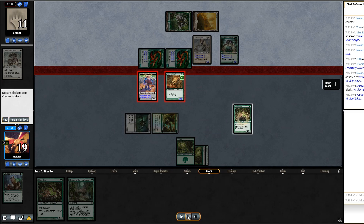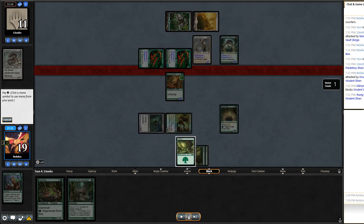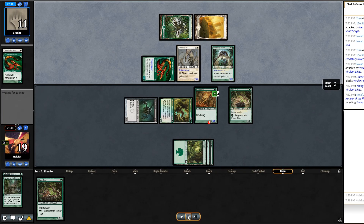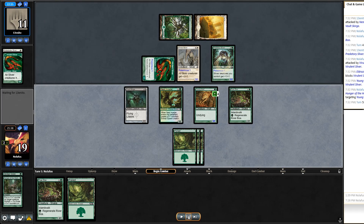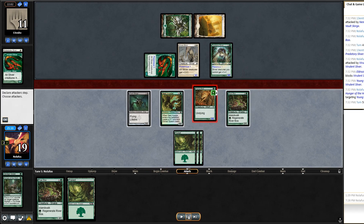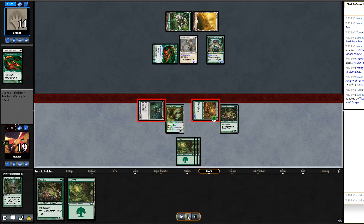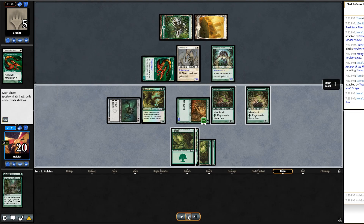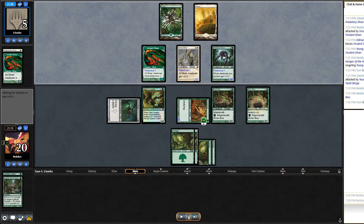I play the land and River Boa — things look pretty good, I can jump-block forever. They play Predatory Sliver, making them 3/3s; I can no longer threaten to kill them. I throw out the Eldrazi Spawn and Young Wolf so if they die I can cast Hunger of the Howlpack and buff my guys. I double-block, kill one poison Sliver, draw another land, play River Boa, and swing in with the 5/5 and 1/1. They don't block and go down to five.